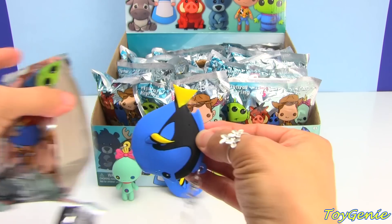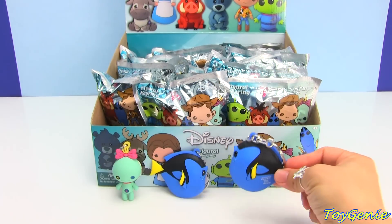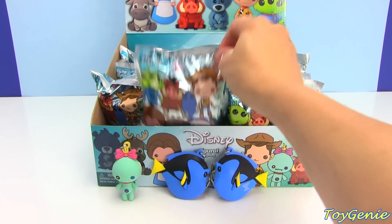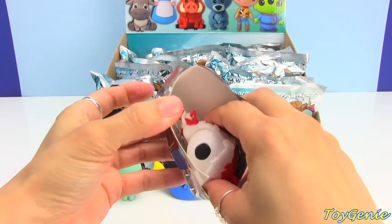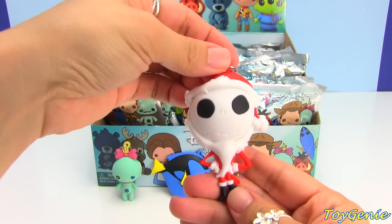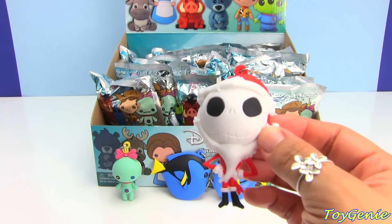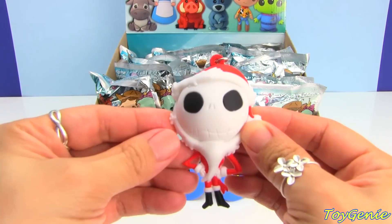And we have our first dupe again. We'll put them facing each other. And this is Jack Skellington dressed as Santa Claus. Super cool. So this is one of the Mystery Chaser figures. Yep, it is. Super cool.